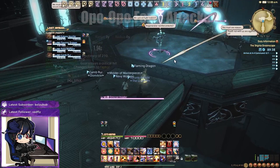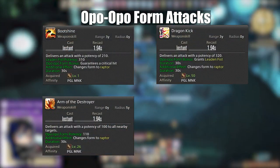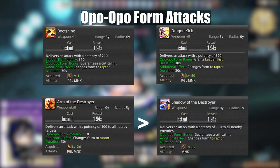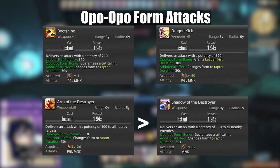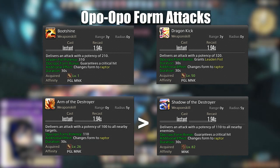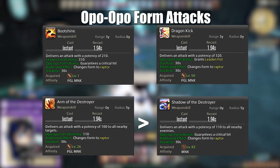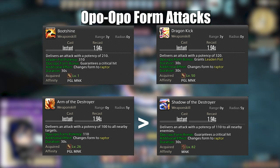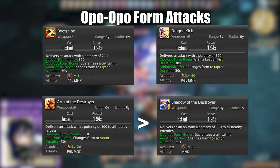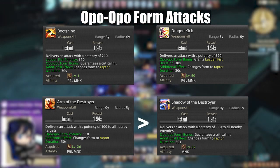Opo-Opo form includes Bootshine, Dragon Kick and Arm of the Destroyer, with Arm of the Destroyer upgrading into Shadow of the Destroyer — we'll call it Shadow of the Destroyer throughout the video. All three of these attacks can be executed without the Opo-Opo form, and this is the only exception to the rule, because instead of requiring the form they will just grant an additional bonus when in the form.